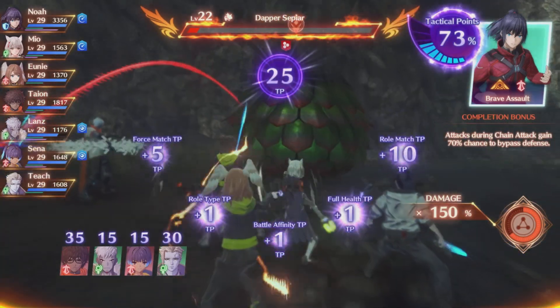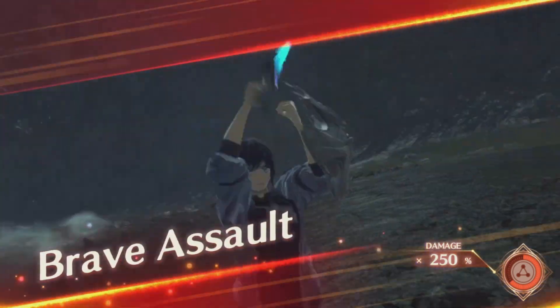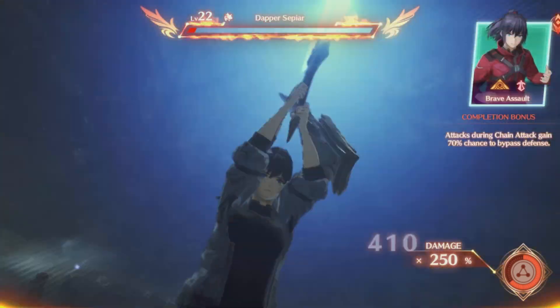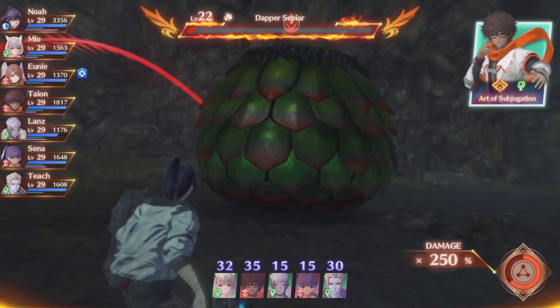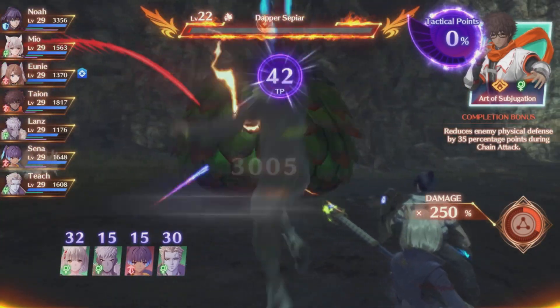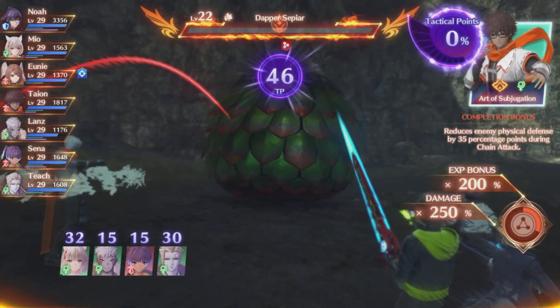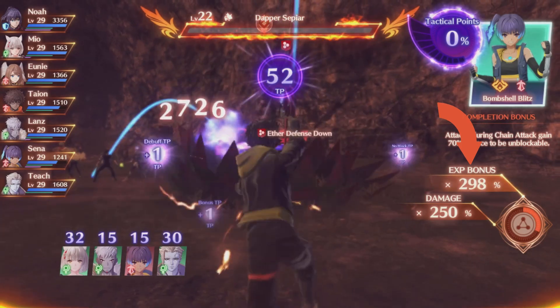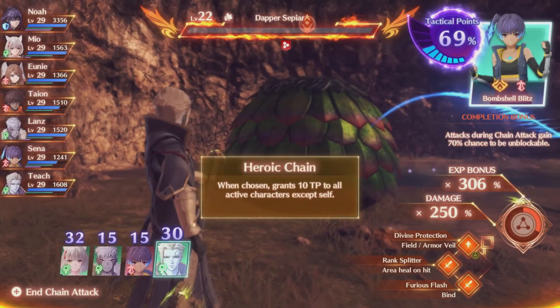Once you get him to overkill status, that XP is going to stack up exponentially. Doing it with this boss right here makes it super easy — you're gonna get a level up every time you kill him. Just go right here, wash, rinse, repeat. Here we've got this guy in overkill by doing our chain attacks while he is still alive.